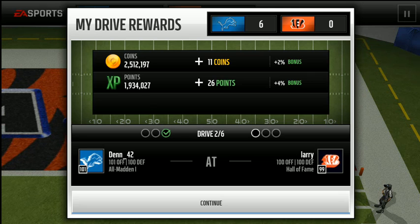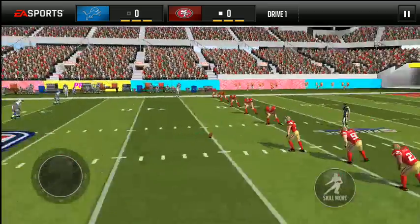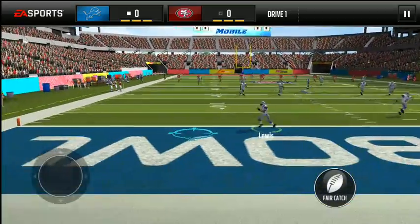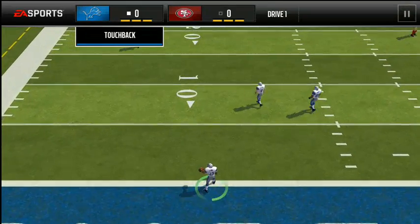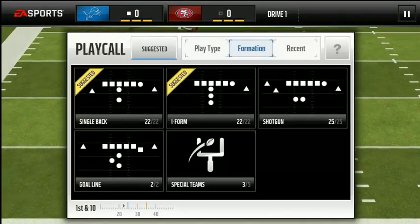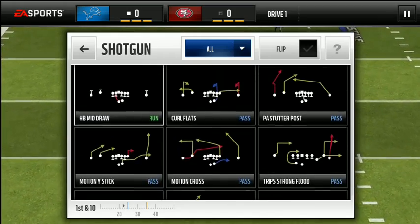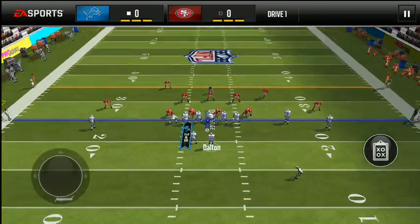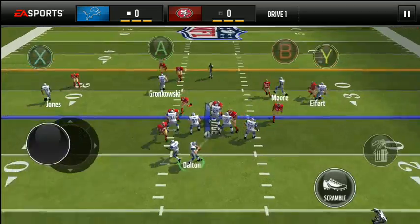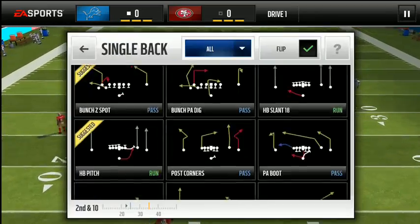Second drive against a 101 overall squad. Let's see what Herman Moore can do. One thing I noticed about Herman Moore is his route running is very, very crisp. Route running is a hidden stat in Madden Mobile, so you can't see it on the card, but I'm pretty sure Herman Moore has very high route running, and that also constitutes him to be a boss card. We're gonna try to get Herman Moore man coverage.